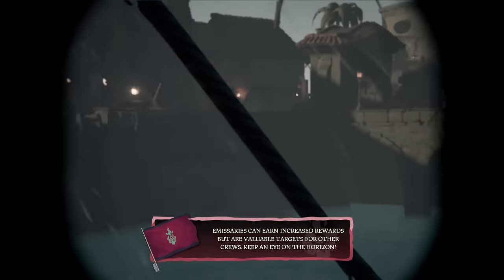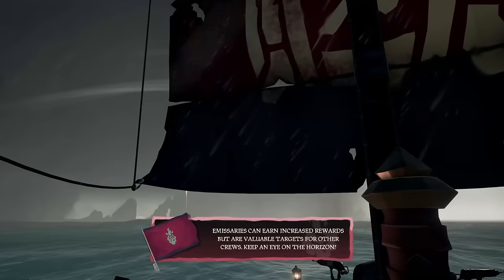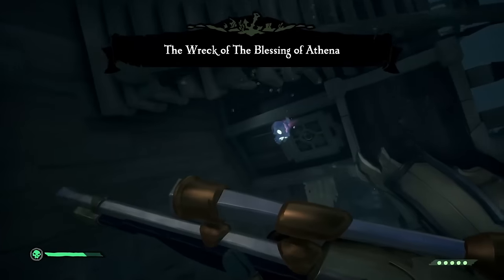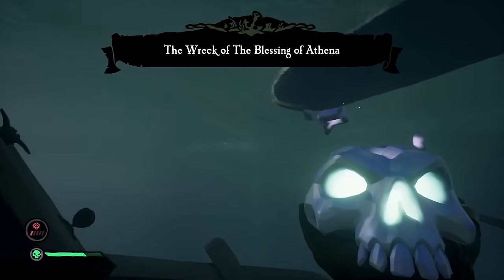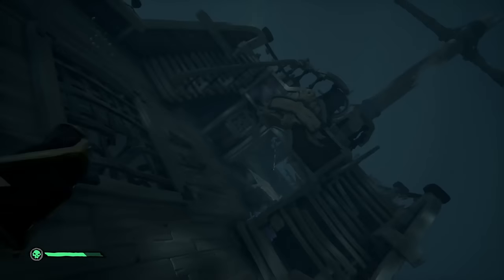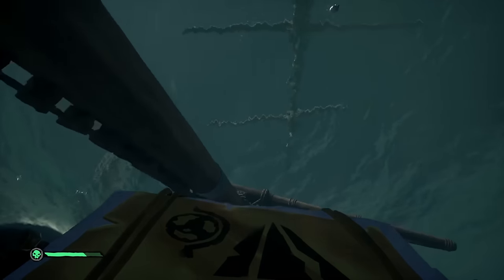Before voting to dive on the voyage, check the horizon for birds signifying any shipwrecks around the outpost you spawn at. In Season 11, shipwrecks contain some of the most lucrative rewards and trinkets in the game. And with these items at a very high emissary grade, they are the key to making a lot of gold passively while doing other voyages and raids.